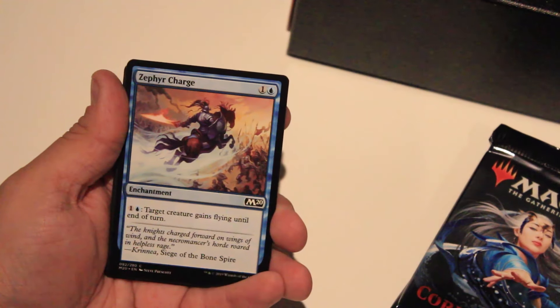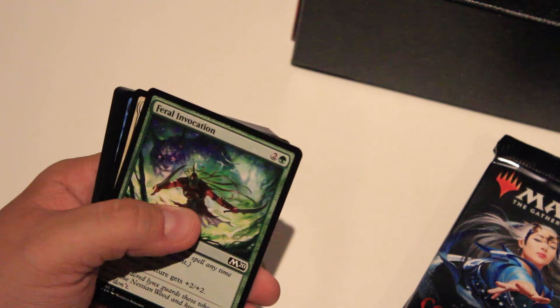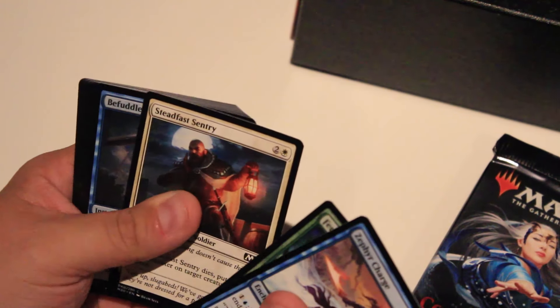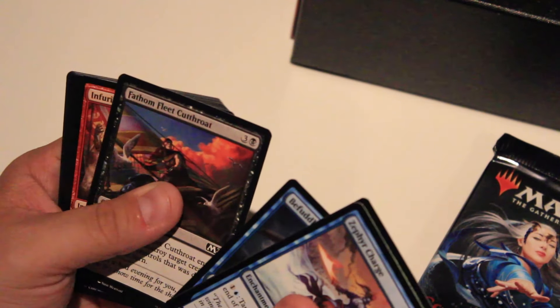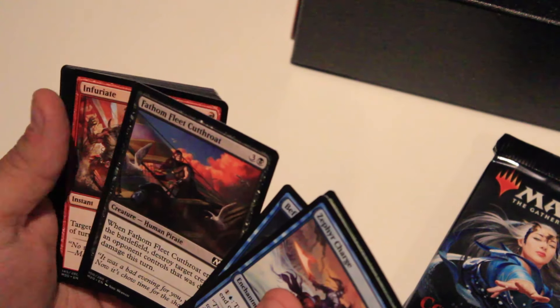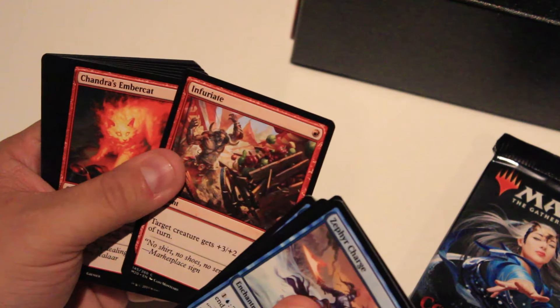We're going to open the boosters and see what we have inside. I have no clue what I'm actually looking for. Zephyr Charger, Invocation, Steadfast Sentry, Bifurcate — I mean warning — Fallen Fleet Cutthroat. I can't fathom what he's thinking about. Fury. This is what Magic usually does to me. Chandra's Ember Cat — that's a hot kitty. Rabid Bite — oh, my old friend. Duras.